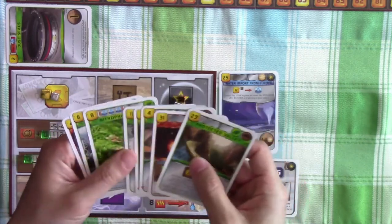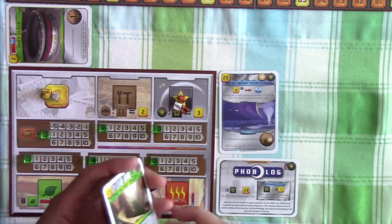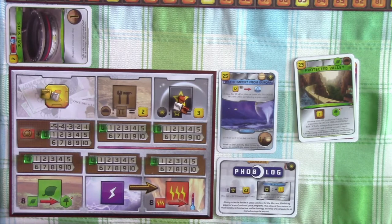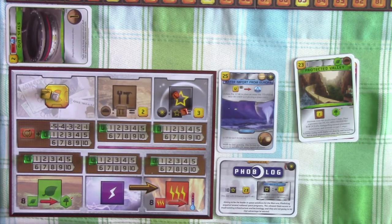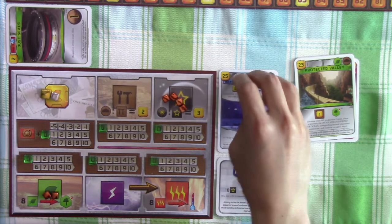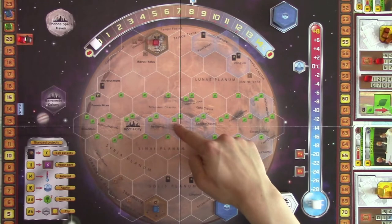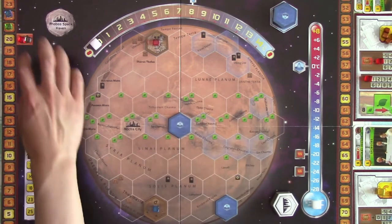All the other cards we cannot play right now — either too expensive or unsatisfied requirements. We'll use three titaniums worth four credits each to place the water onto the surface of Mars, choosing the spot that gives two plants as a placement bonus. We'll add those two plants to our resources. We place the second water tile and get the two plants bonus. Because we improved conditions on Mars, our terraforming rating increases by one to 22.